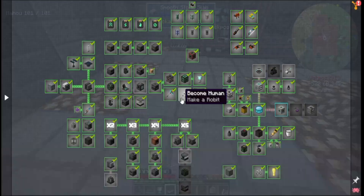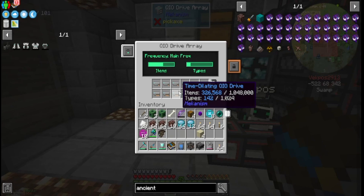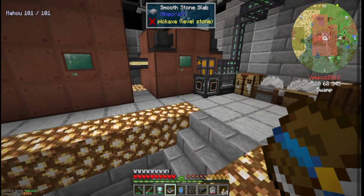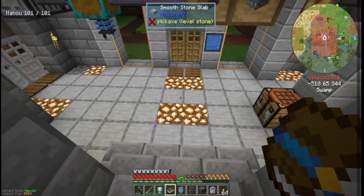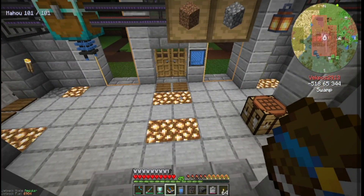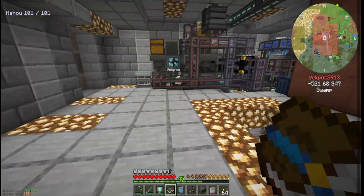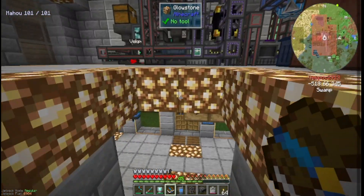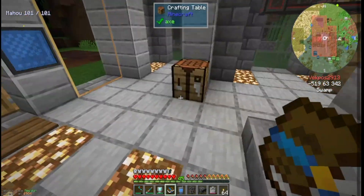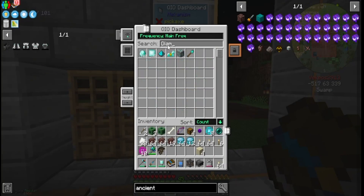Probably in the next episode I'm going to make the super critical phase shifter so I can get antimatter and make the big drives — the ones that hold 16 million items and over 8,000 types of items, which is insane. I'll be using Applied Energistics in the future for something completely different, but not for my main system.